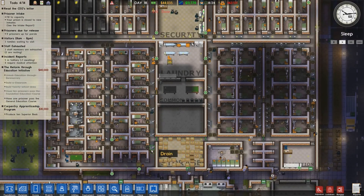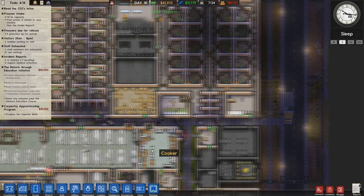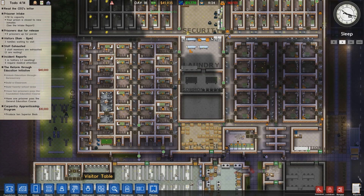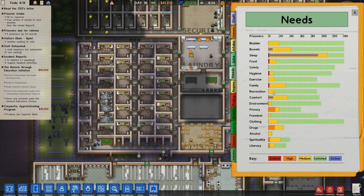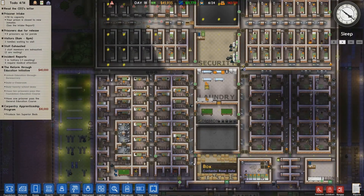So that will deal with their recreation need. Apparently you can deal with it using radios as well, but even though there's a radio in each cell some people's recreation need is kind of high-ish, although most are okay. It won't do any harm to do that.